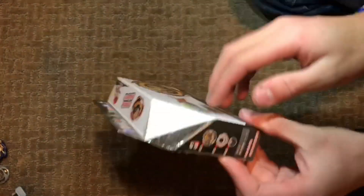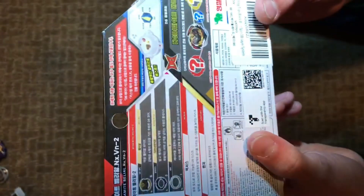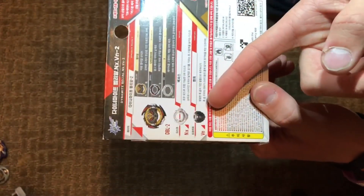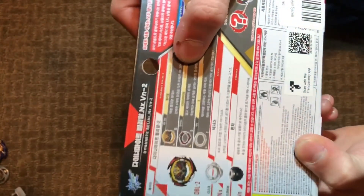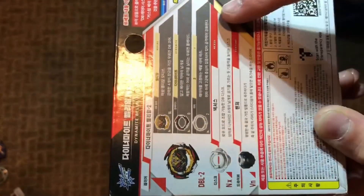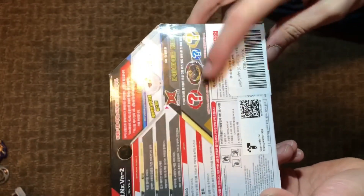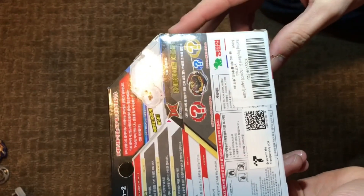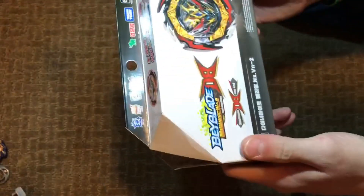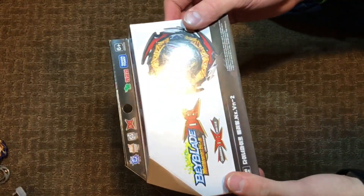Looking at the box, we have Belle there and of course the main thing, and then the parts. This explains the layer system and this shows the parts on it. We have Belial, the Dynamite blade, and we have two for the thing. Then we have Nexus and Venture, and then this shows the gears that can go on it once you get the other beys that have those gears on them. So let's open it up.